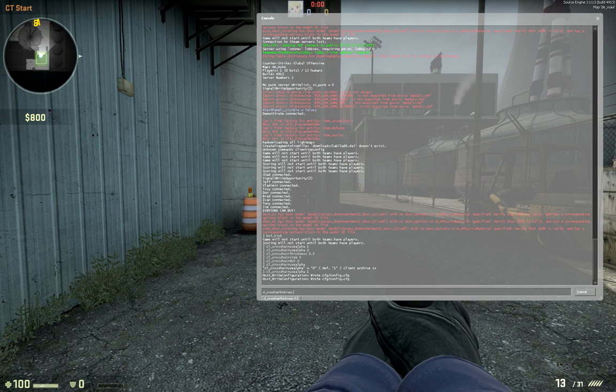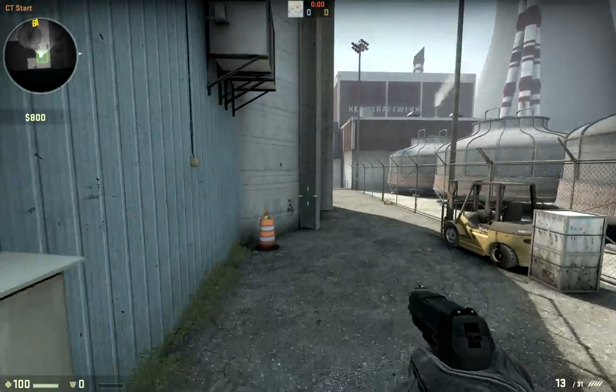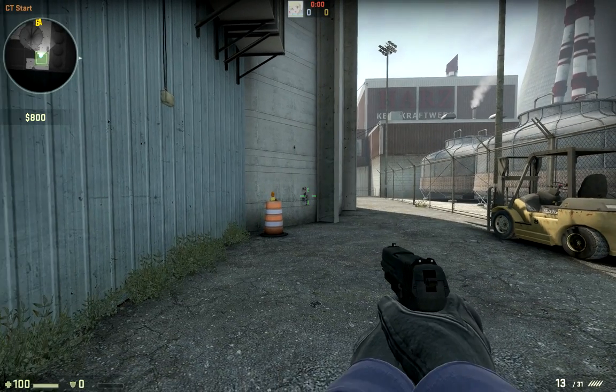So I found this command: cl_crosshairthickness. I changed it from the default 0.5 to 1. Now I can see it quite a lot better. It allows you to basically make the crosshair thicker or thinner.